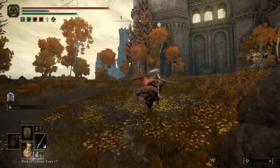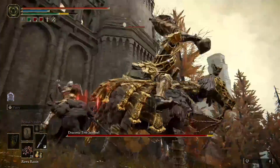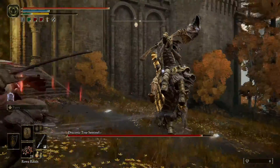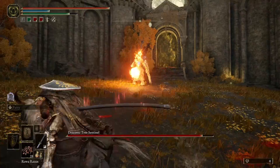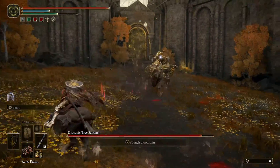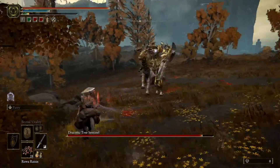Hey guys, welcome to yet another tutorial, this time on how to beat the Draconic Tree Sentinel found just before the entrance to the royal capital Leyndell. This guy is different from the regular tree sentinels because his horse has a fire attack and he also has draconic powers, so he has lightning attacks too.